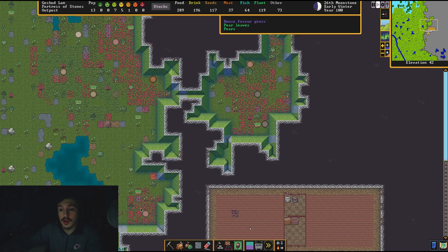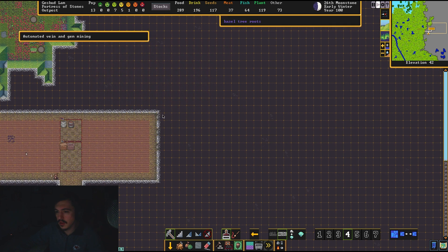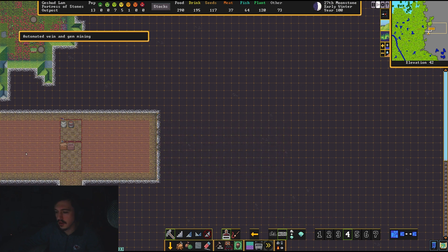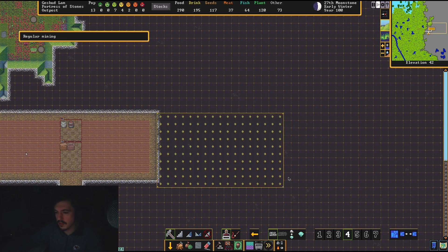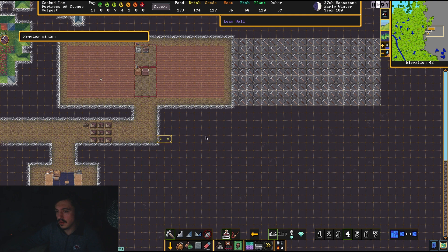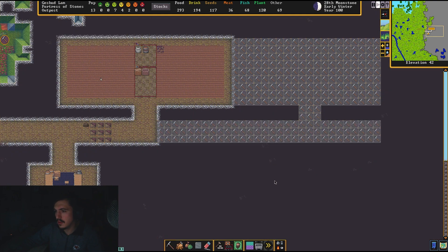We're going to go ahead and expand this just a bit — let's get another field or two in here. Still had auto mining on — you do have to remember to swap that if you want to do regular mining. Let's do another two fields, and that also means we're going to expand our hallway here.